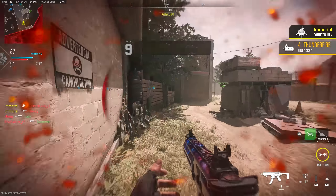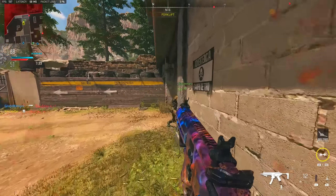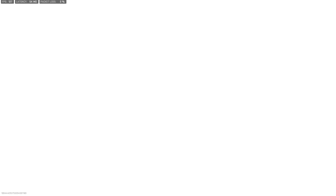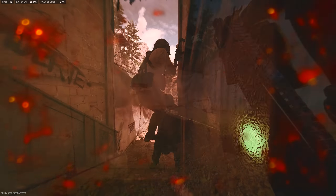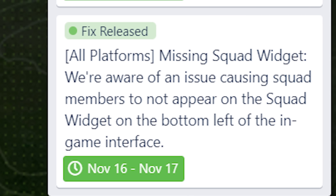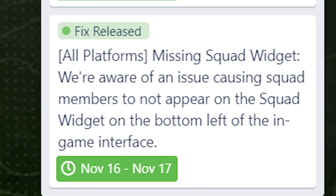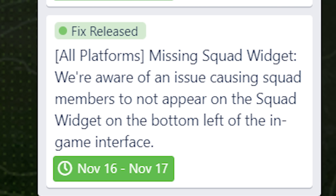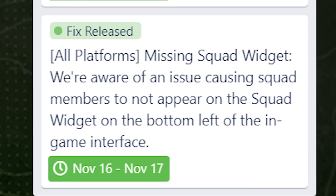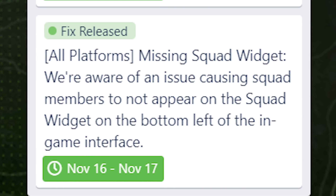For the new in-game updates, we can turn to the Raven and Infinity Ward Twitter accounts or their Trello boards, which have some new resolved issues. Over the past few days they fixed an issue that caused squad mates to not appear in your squad in game — the squad widget was not working correctly and would show players as missing even if they were actually there.